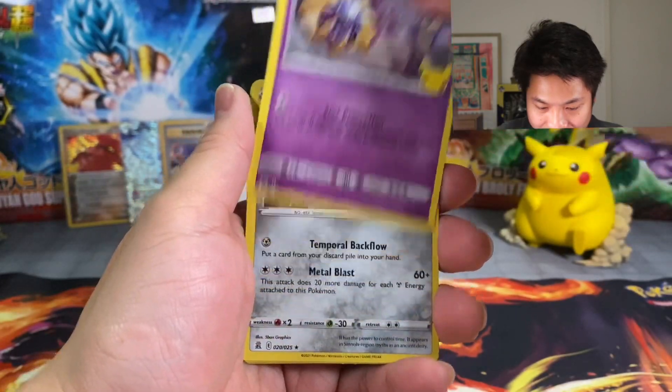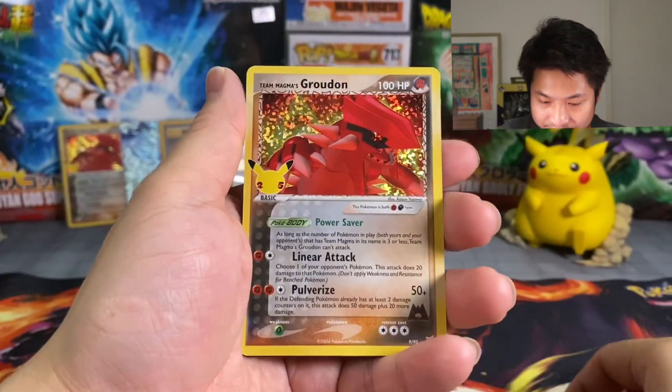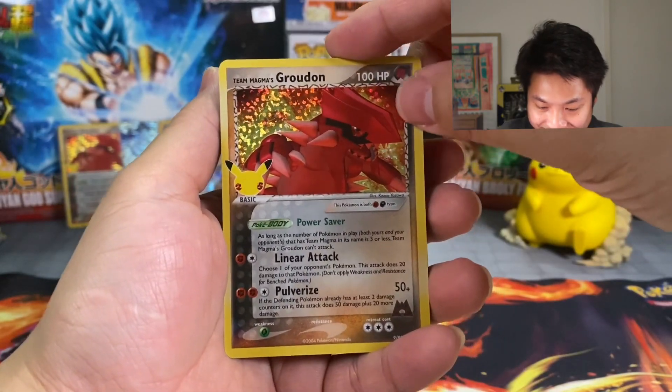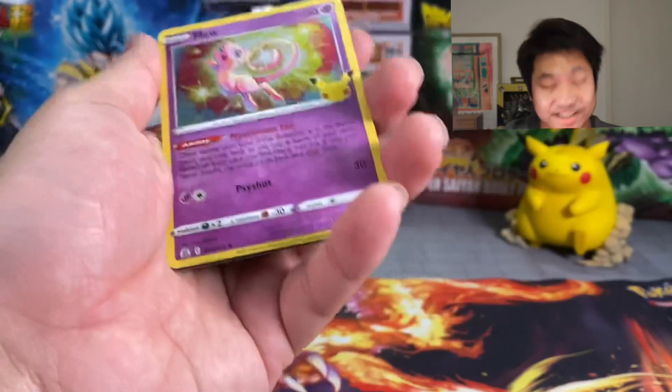Okay last pack — we got Cosmoem, Dialga, and another Groudon, that's pretty cool. And the last rare for Celebrations is another Mew, okay not too bad. Well, thank you everyone for joining me today. Stay tuned as Crown Zenith is coming up and that's going to be pretty awesome — so many nice cards in that set. Just hope you all have a good day, or good evening, or good morning. Stay tuned and we'll see you in the next one, peace!